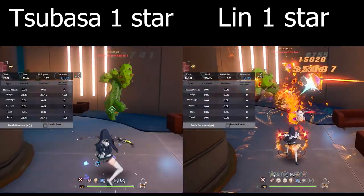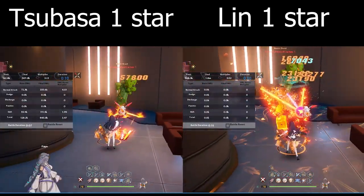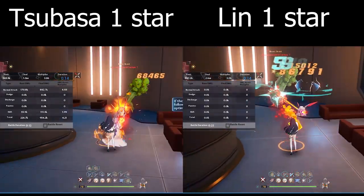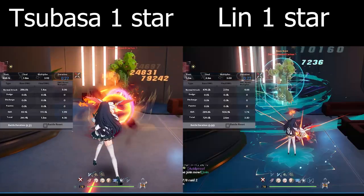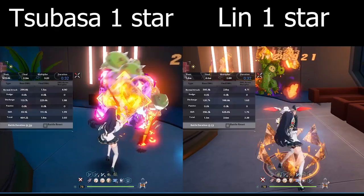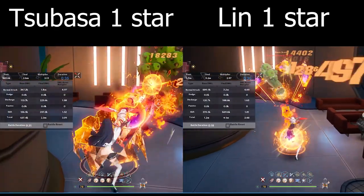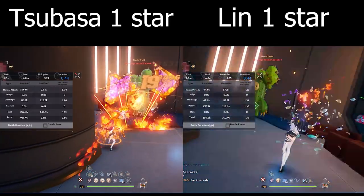Even with the 1 star advancement on Lin, it's probably not going to show the biggest damage difference because her 1 star advancement is pretty much going to be affecting her epitome just a little bit more. But you can still see that Ruby is able to output more damage under 1 star Lin, obviously because 0 star is already doing so. So let's see what 3 star does for us.